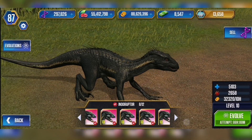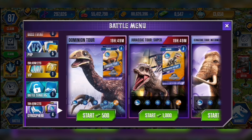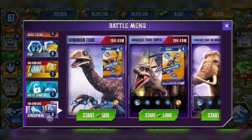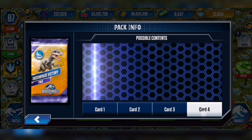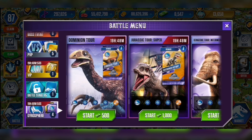Today what we're going to do is the Gyrosphere Jurassic Tour Super event, where we can potentially win Indominus DNA. This thing is really hard to win — the last time I did this I got to the last battle and failed. It costs 1,000 bucks and if we beat five battles we get a guaranteed Indominus DNA. It's insane!